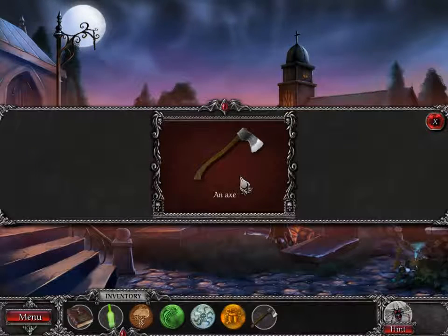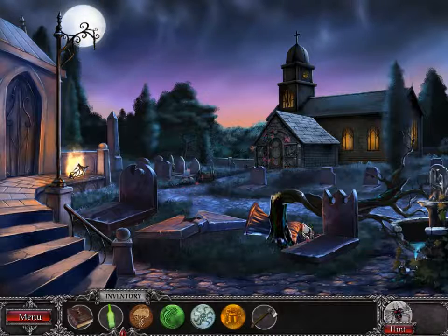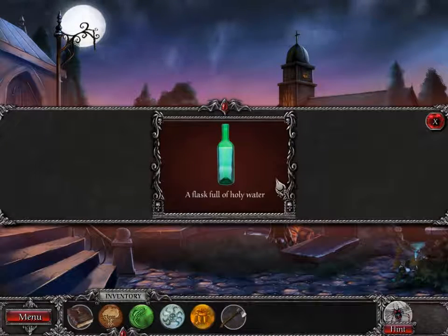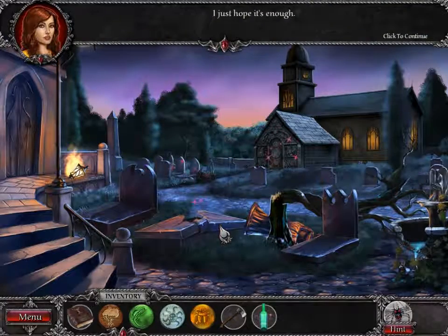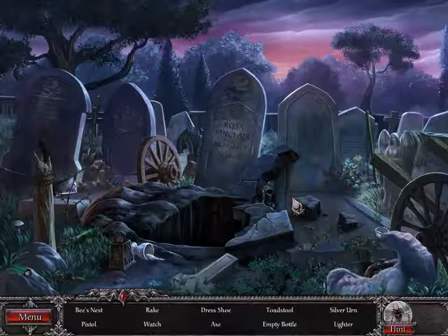We got an axe. It's still destroyed from last time we were here. Whoopsie. There's some water left in the basin — holy water? We got a flask full of holy water, yo. I just hope it's enough. What is this? Rosa Sinclair. Was her grave disturbed last time? Someone dug her up?